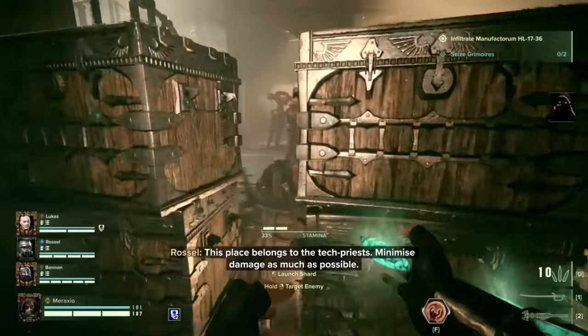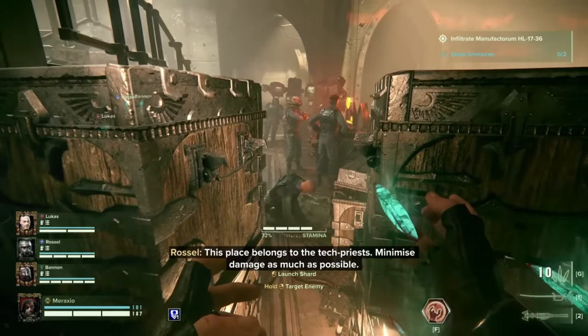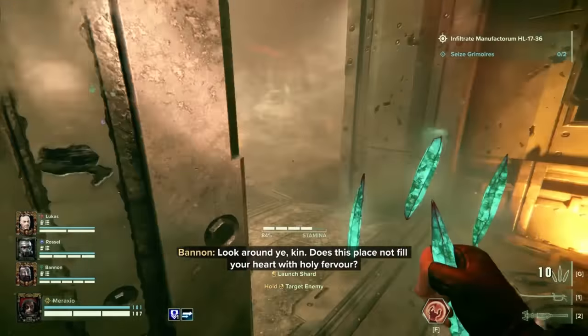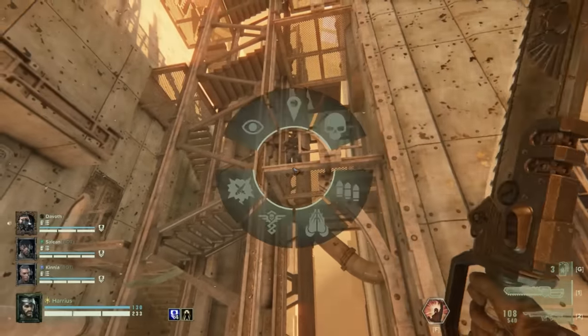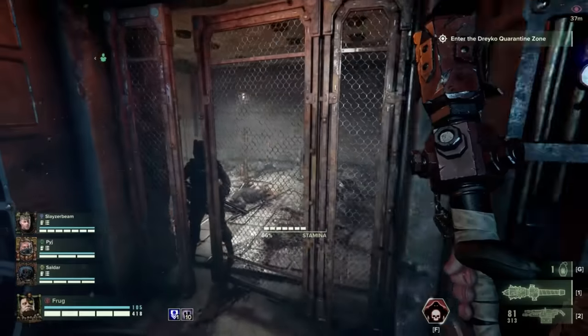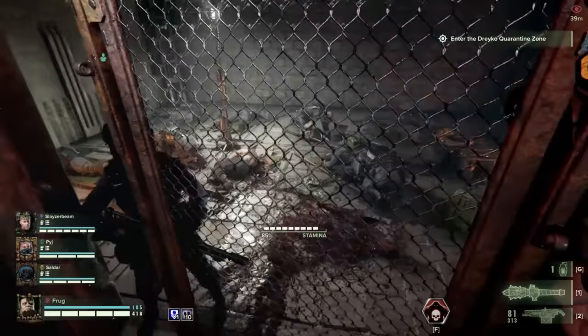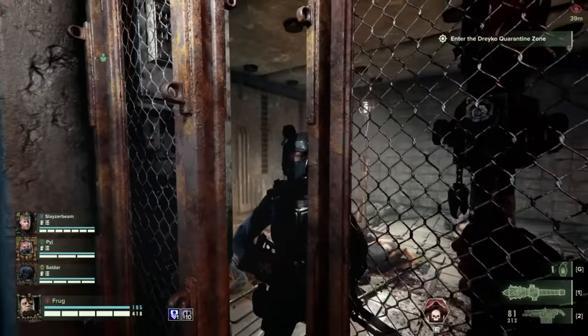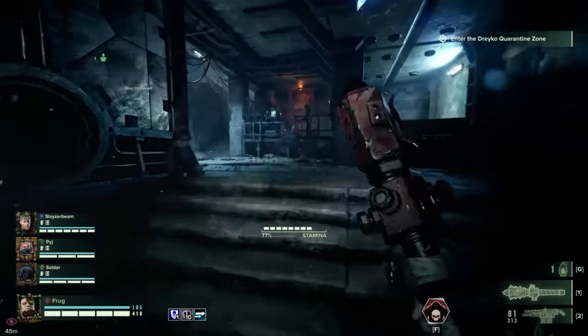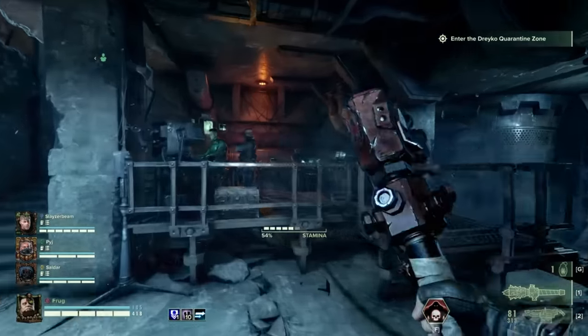But I'm willing to bet that there are a few of these station troopers that you might have missed — like this one, and this one, and this one. The next time you deploy into Tertium, keep a keen eye out at the beginning of the mission and you'll realise that there are more assets deployed in the mission sectors than you first thought.